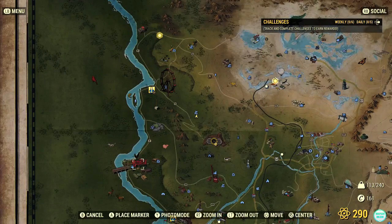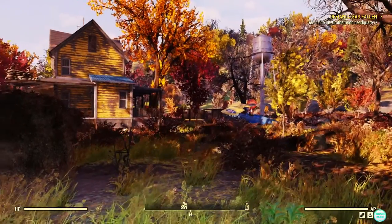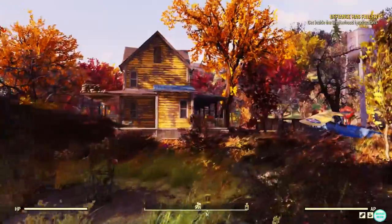The best place to go is to spawn at Vault 76, as it's free to go there and just walk, or you can fast travel from there and it'll be a lot cheaper in caps.